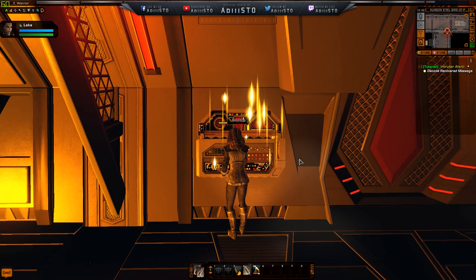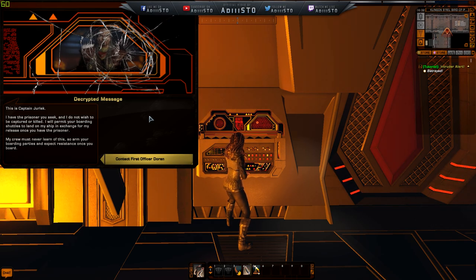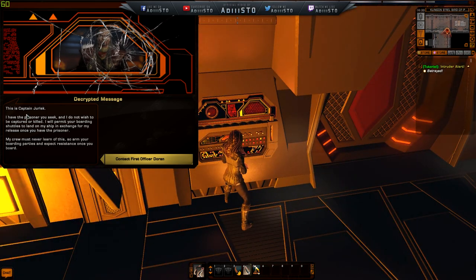Decode the Federation message — let me do my magic. The pad is broken. Please input message for decryption. Let me read this: 'This is Captain Jurilek. I have the prisoners you seek, but I do not wish to be captured or killed. I will permit your boarding shuttles to land on my ship in exchange for my release once you have the prisoner. My crew must never learn of this. Arm your boarding parties and expect resistance once you board.' The plot thickens — the Klingon captain betrayed his own people.